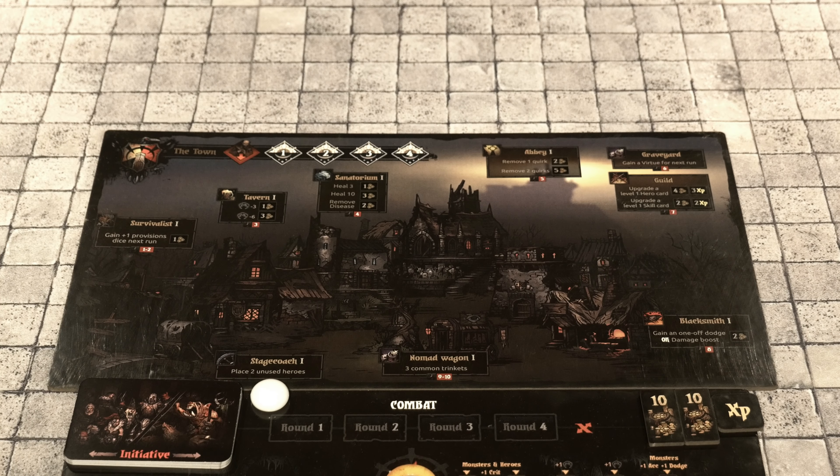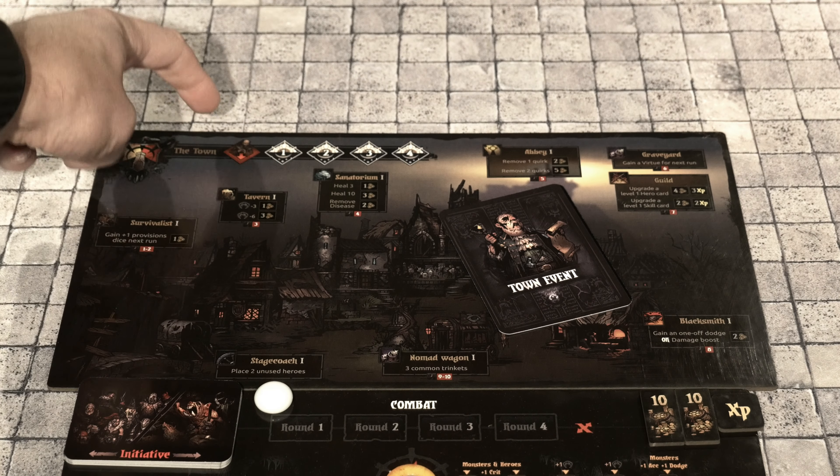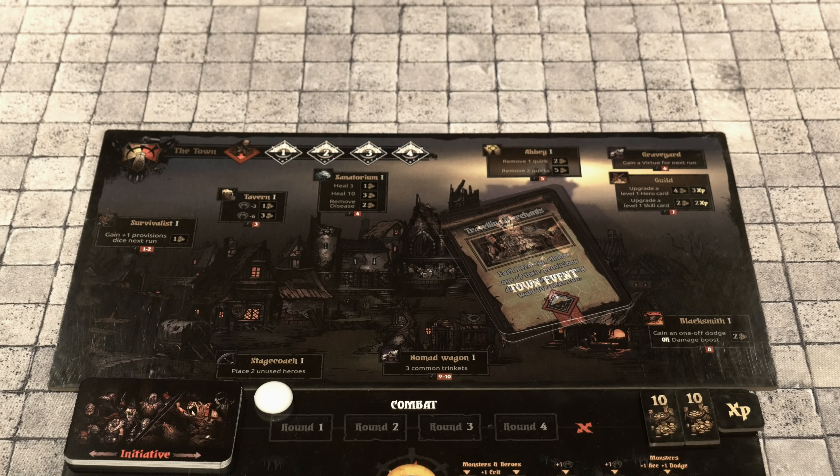The Hamlet is your hub. You're going to be able to rest here, shop, train, and help the heir restore it slowly back to its former glory. Heroes can return after each dungeon dive, but must follow the required steps once they arrive. The first thing you do is draw a town event and mark your preparation days. I've gone ahead and drawn a town event — we're going to flip this over in a second.